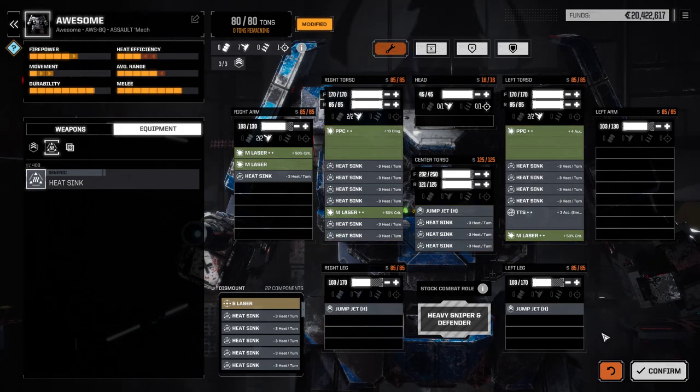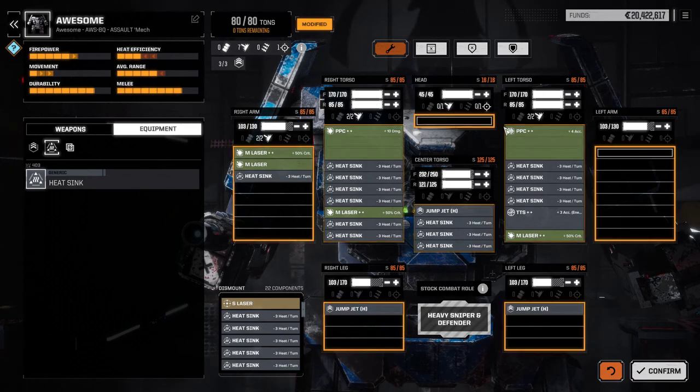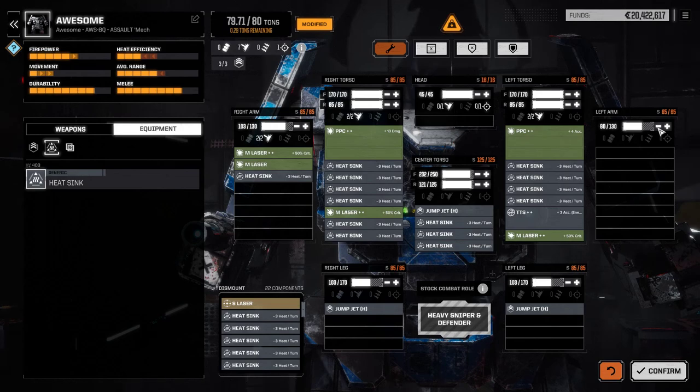One thing to always consider is having that open left or right arm — either you can't put weapons there or you decide not to. Right now I have a left arm with nothing in it and 103 armor. I've allocated armor so the center torso is almost maxed, left and right torsos are maxed, head is maxed, and right arm is pretty high. Since there's nothing in my left arm, I'm going to take that down to 70 and bring up other areas so I have more armor in key spots. In battle I might turn my left side to take hits, then turn to my right side to spread damage.